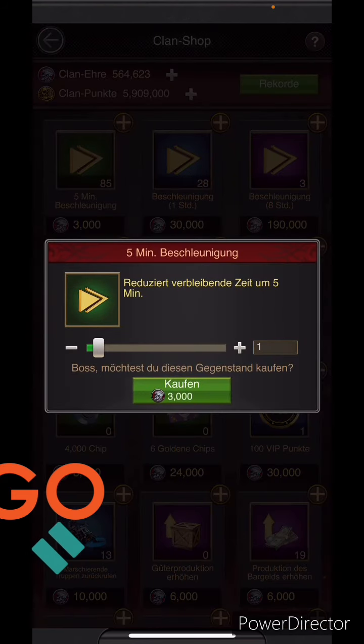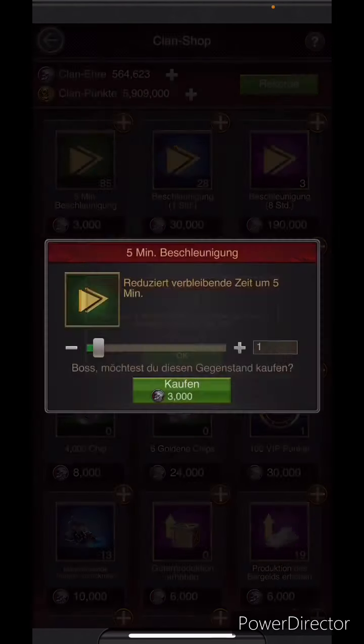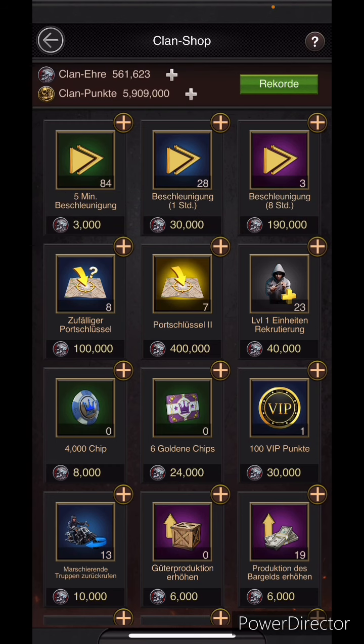Now I'm gonna buy the five minute item. Click on it — I have to pay 3,000 clan honor for this. Okay, and I get the five minute item. Now you ask yourself, yes it's nice, but how can I get the clan honor and the clan points?